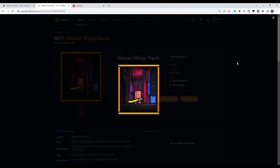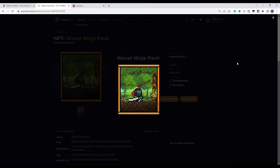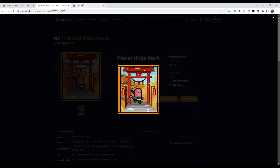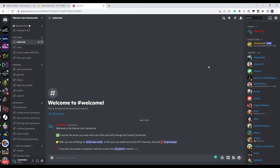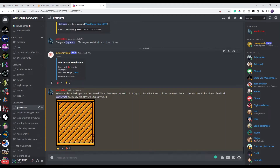Second, comment down below your favorite part or what you're most excited about for Waxel World, plus hashtag Waxel World in the comments. Third, go to the first link in the description — my Discord — make sure you are verified, then go to the giveaway section and click the giveaway entry. This giveaway runs for two days as of this morning.